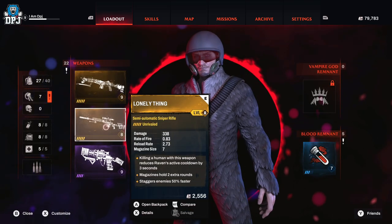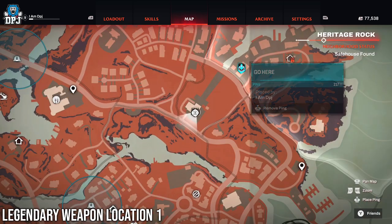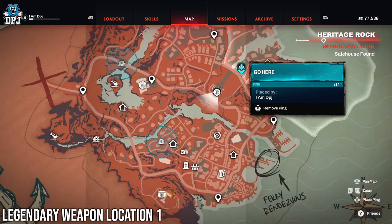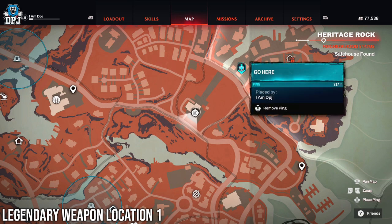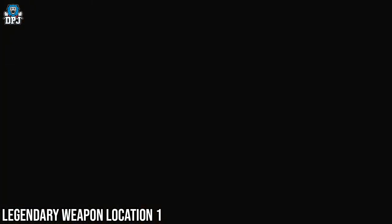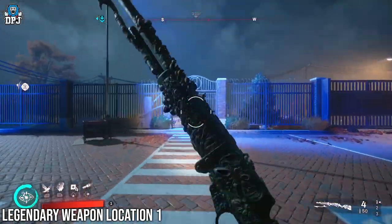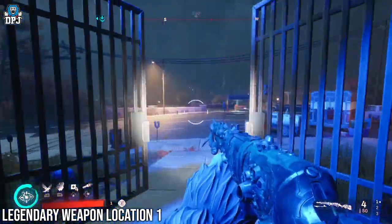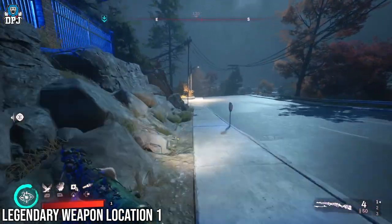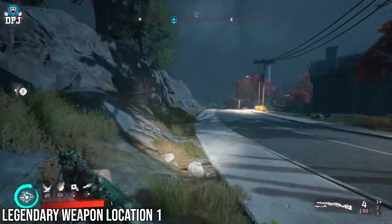Ok so first up guys, we have this one right here. Follow the path I take to this building. Once you get here, go up the back — the back door requires a lockpick. You can use the lockpick or just jump through the window. It will set off an alarm but there is a terminal inside the building to deactivate it. It's no issue dealing with a few vampires that may appear. Within this building you will need a lockpick to get into a room and then another one to get into the safe. And there guys, you have your legendary.